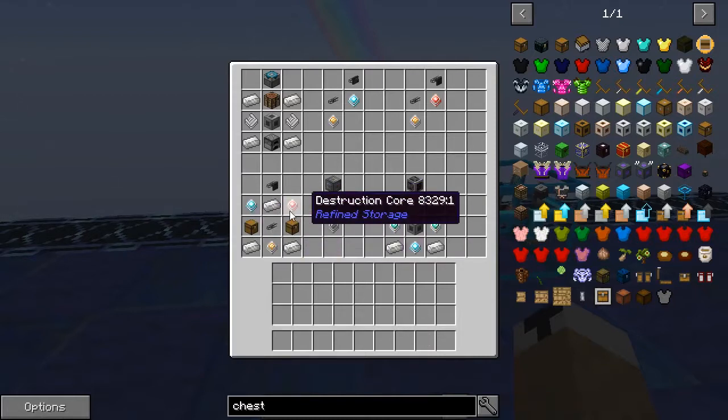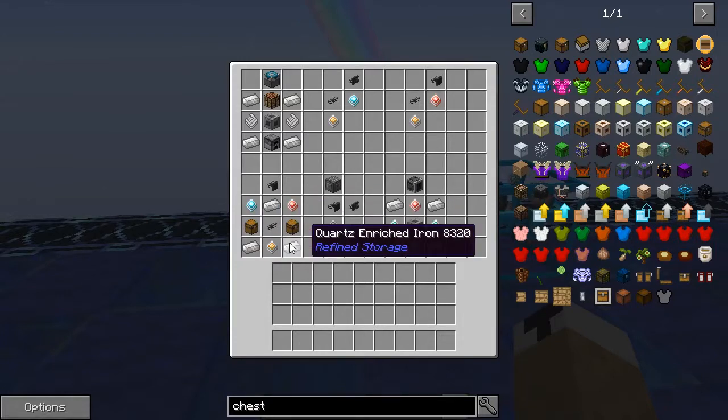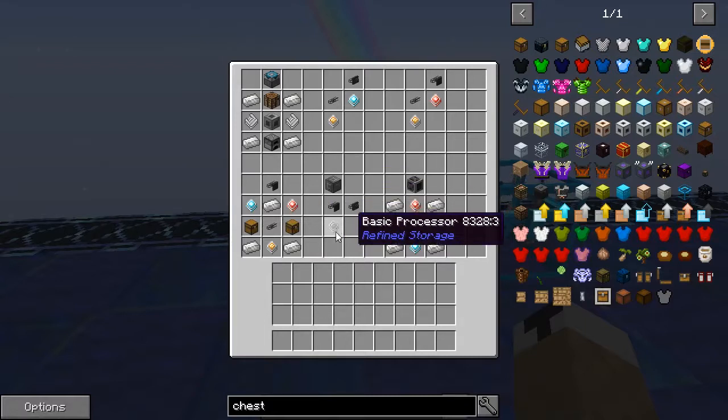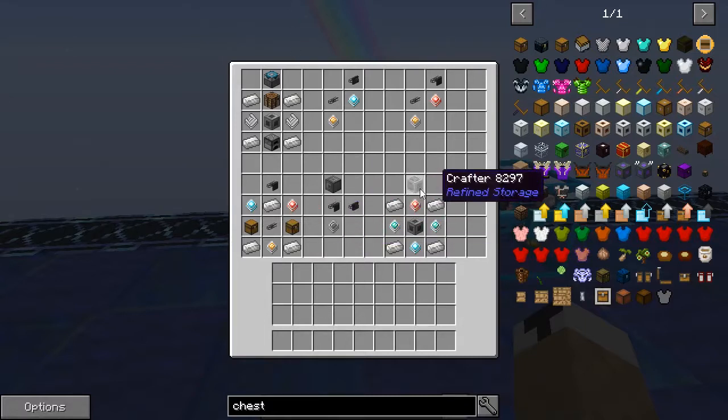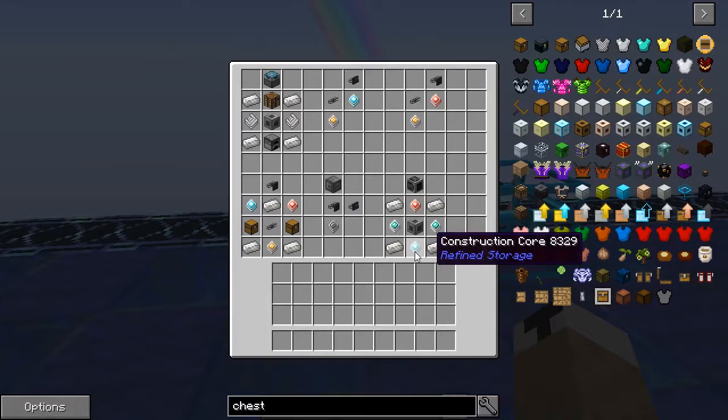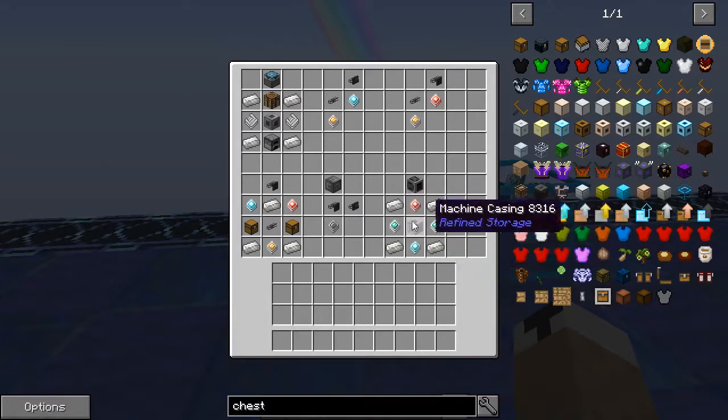You also have your interface, which combines importer and exporter functionality with a basic processor. Then you have your crafter, which is made with a destruction core, two advanced processors, a construction core, four quartz enriched iron, and a machine casing.